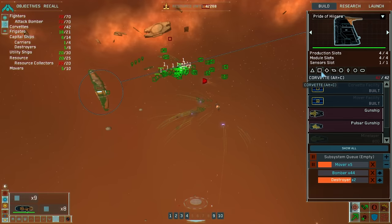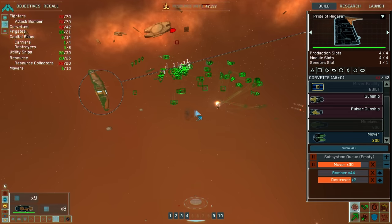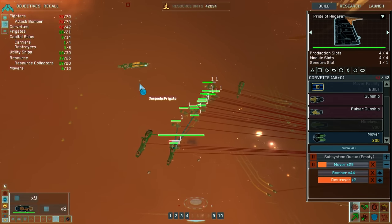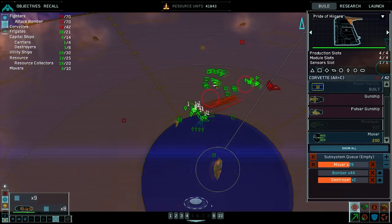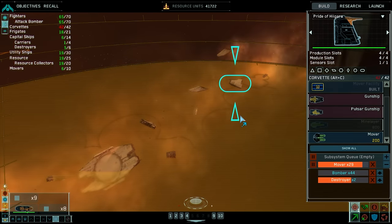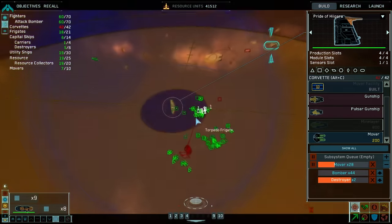Mover complete. There's a key to bring it to the front of the queue but I don't know it — shift-click to build five. Mover complete. Strike group receiving fire. Resource collector taking enemy fire. We need to be able to get in there now to kill this carrier. I hate when that voice says 'mover complete'.